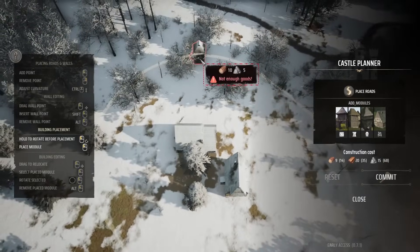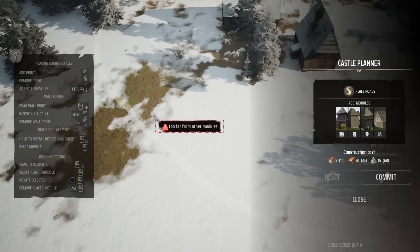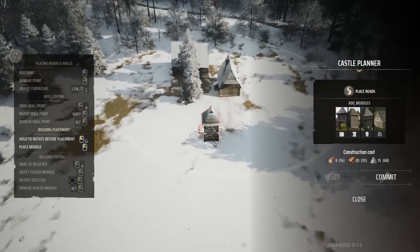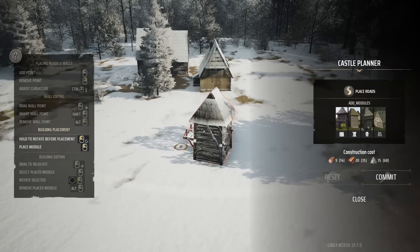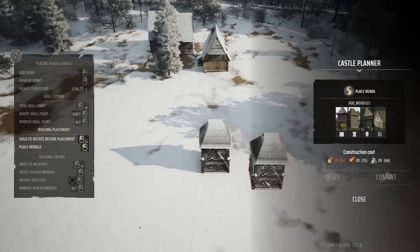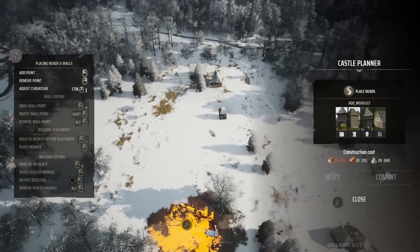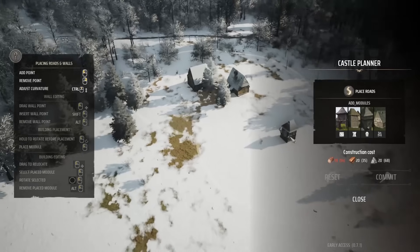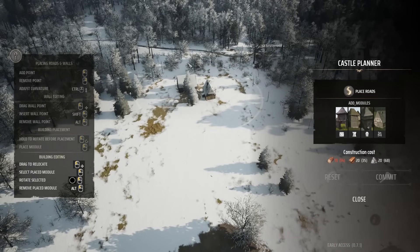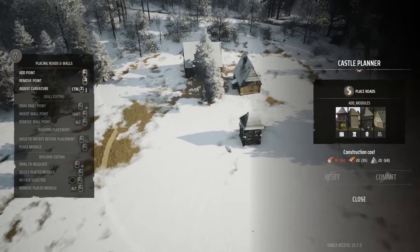We need to build walls and such around it so it'll take some time. We've got ourselves an outer tower we can build for defense. Let's build our gate — walls and gates. It might have to be built out from the tower. I think we want our outer tower facing inwards, and we should be able to build the wall attached to that. This expands our territory to build around it — very neat. We can click and drag to create an extended territory around that.